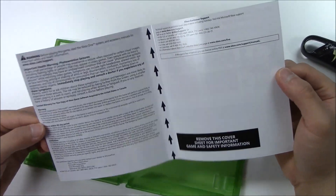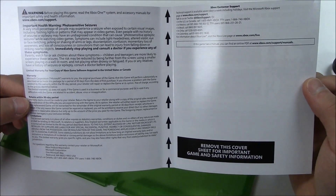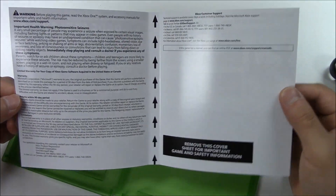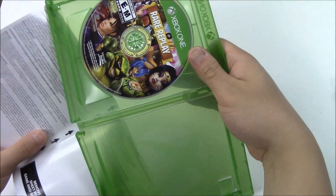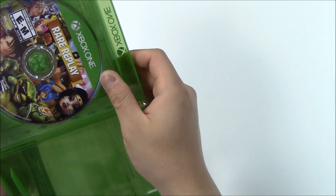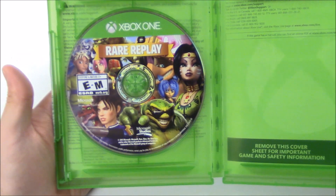Inside you've got the warnings, some warranty information, the returns within the 90-day period, limitations, and Xbox customer support info. Now let's get a quick zoom in on the Xbox One copy game disc.